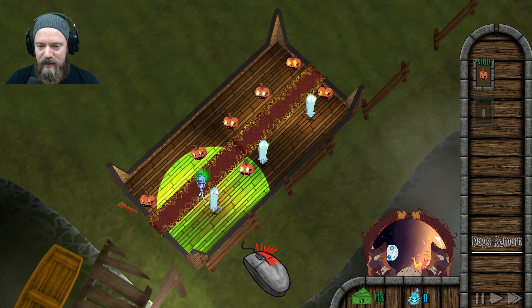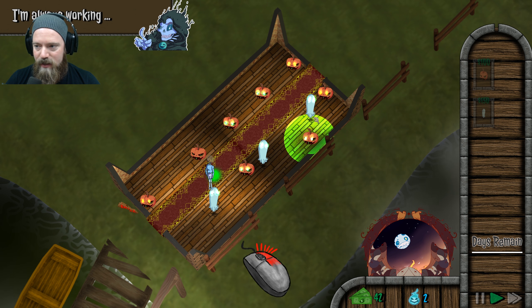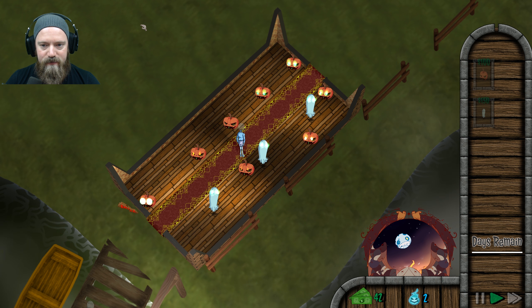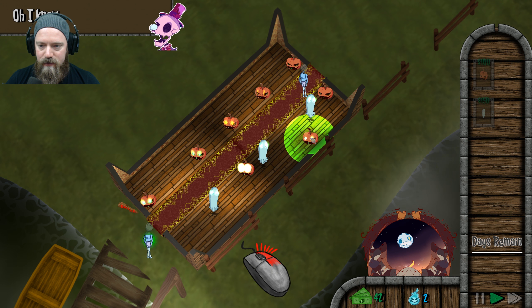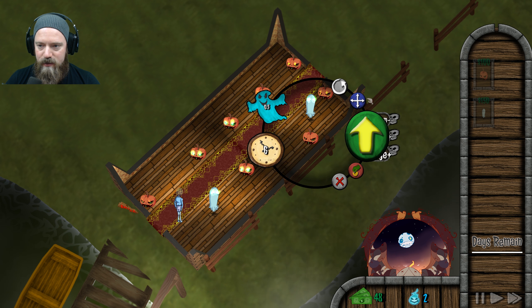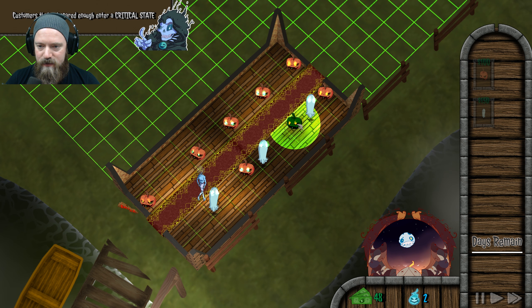That was perfect. I missed it. I'm always working. I want to move this. After they get scared enough, they enter a critical state. We call them Crit Scares for short. Oh, is that what that is? When they get Crit Scared, you can steal a piece of their soul.